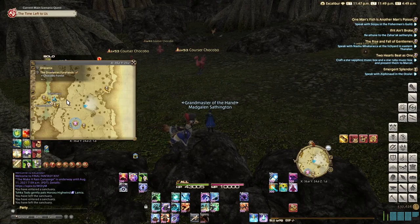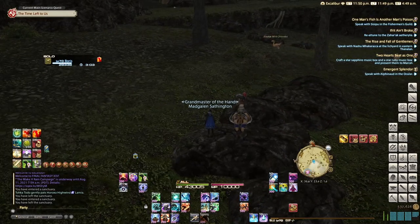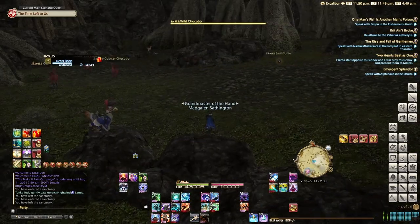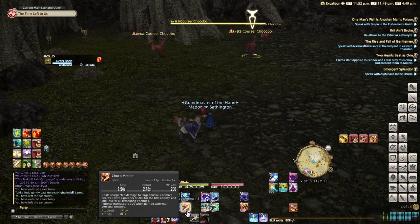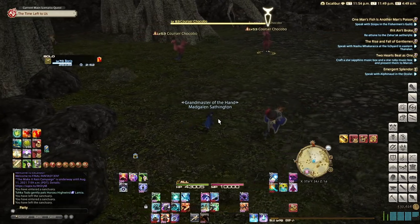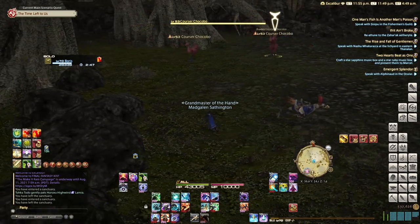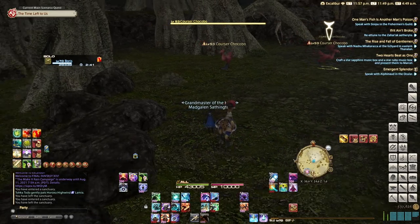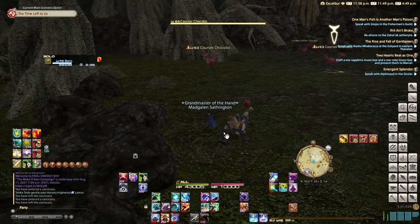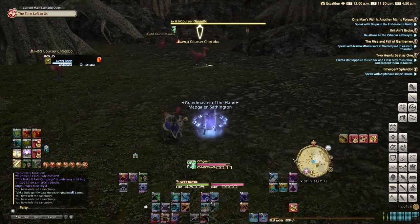Congrats on making it to Heavensward — you definitely got the worst part of the grind behind you. You no longer have to spam Thousand Needles over and over killing basilisks. Once you've made it to Heavensward, take a little flight to Tailfeather and go due east — you'll see some Corsair Chocobos. There are regular wild chocobos too, but these Corsair Chocobos are what you need. You'll want to take a skill from them — it's easily one of the best skills in the game, giving a potency of 300 whenever you have your companion out. Also make sure you set your chocobo to attack mode.